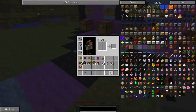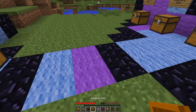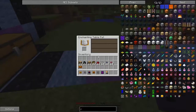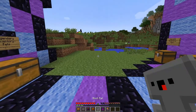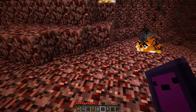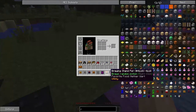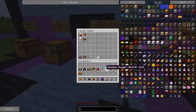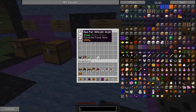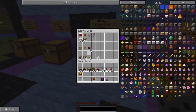The furnace pet doesn't seem to be working. The enchanting table pet opens up but has a weird health bar. The jukebox and anvil don't really work. The nether portal pet works though - that's pretty cool. And the brewing stand pet gives you random potions - wow, I did not expect that at all! It's a shame some of them don't work, that's a real shame, I really wanted them to.